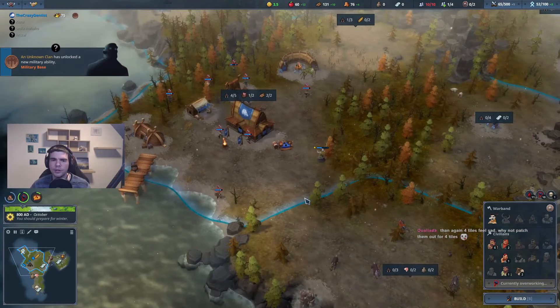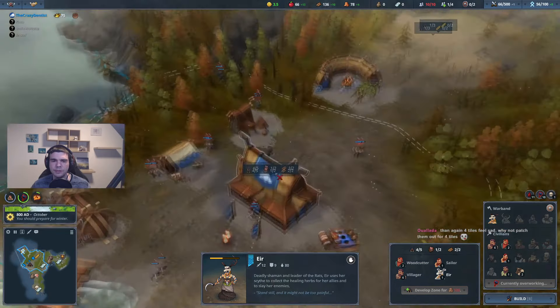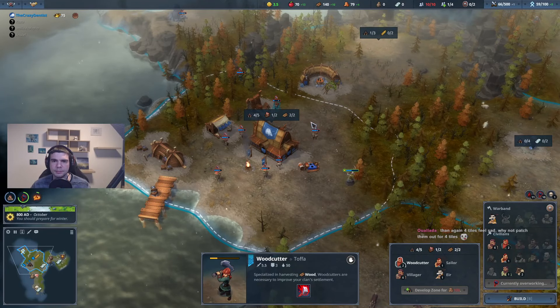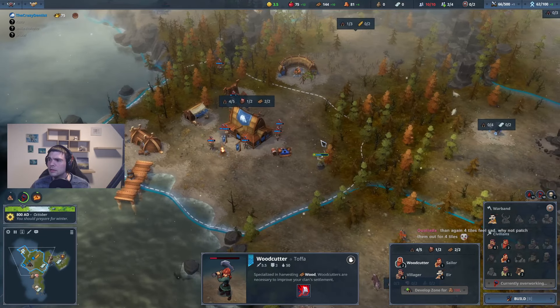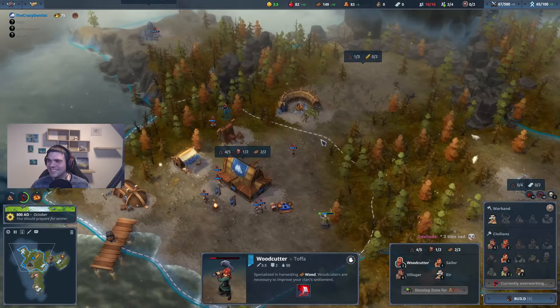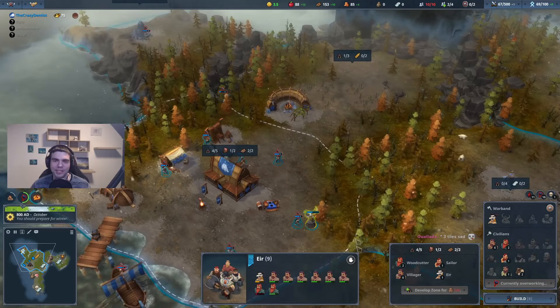We're gonna have one at the start here already. Might even lose this villager here, which isn't too bad — might be fine. Four tiles feels sad. Why not patch them out for four tiles? Do you mean like the three tiles? It would be nice to have five tiles everywhere.